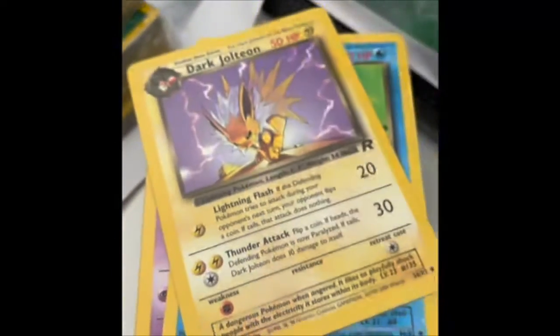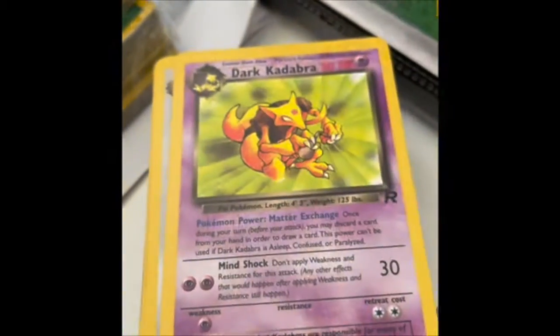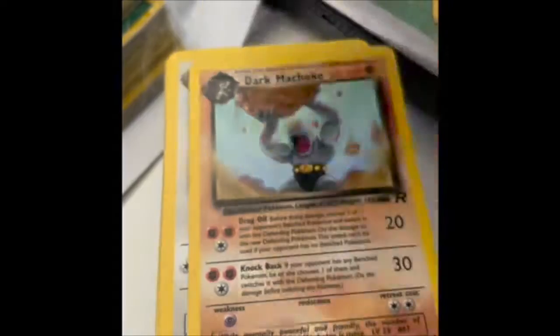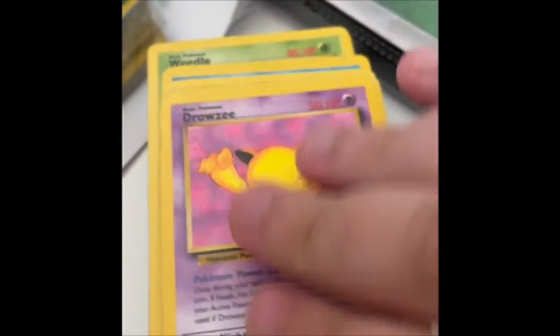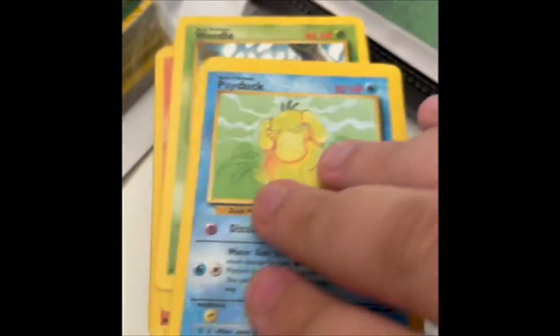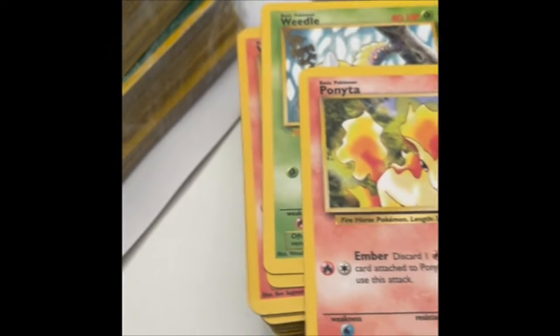I'll have a flick through — these are in played condition, you can tell by the corners there. These are just bulk cards really. Pikachu, Dark Jolteon, Dark Wartortle, Dark Kadabra, Raticate, Dark Machoke, Abra, Dark Persian, Drowsy, Zubat, Rattata, Psyduck. I'm putting these to the side so I'm sort of ordering them — so I know that this is a Team Rocket pile.